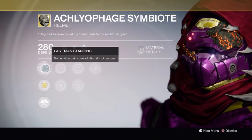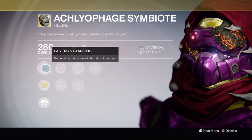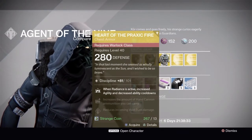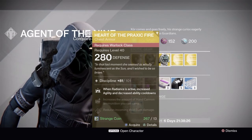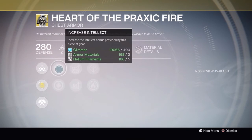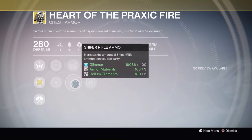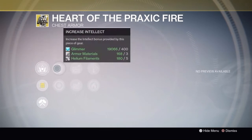That is really the only benefit of this helmet - it gives you that one extra shot. So if you feel like you're very good with your Golden Gun shots and can kill all three enemies in Trials of Osiris with three bullets, by all means choose another helmet. But again it's more of a PvP helmet. Next we have the Heart of Praxis Fire.